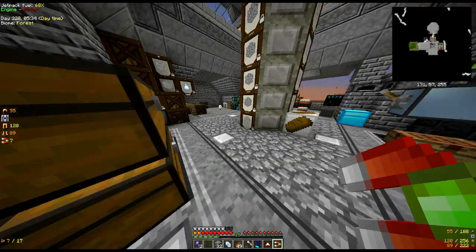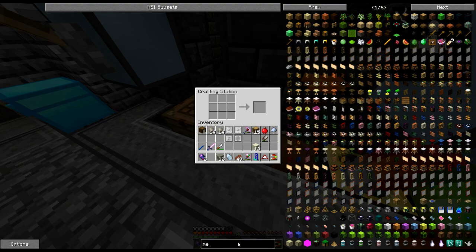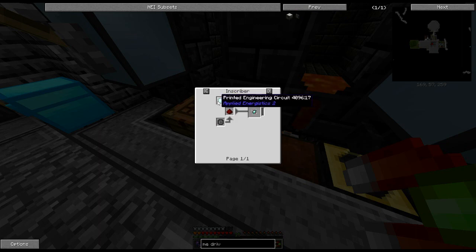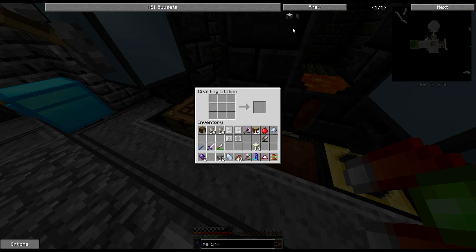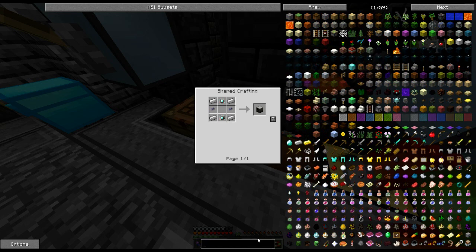What I'm going to do now is get a few items together. We need the inscriber - we already know that. We need the ME drive so if we look at the recipe, it's straightforward enough - we can get quartz fiber, we've got all that. For a printed engineering press we need to make one with a diamond, and we also need printed silicon - we can smelt quartz to do that. Then we can get our drive. Let me get the inscriber together and those parts, and then we'll come back and look at the rest.